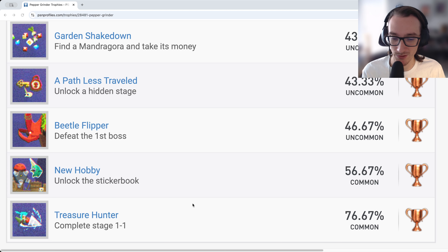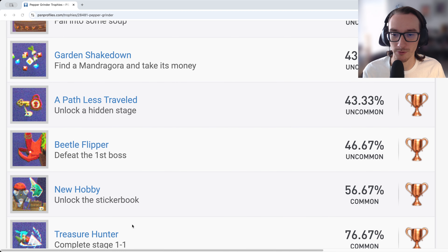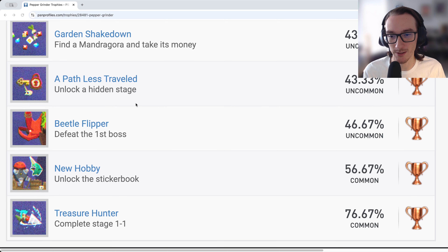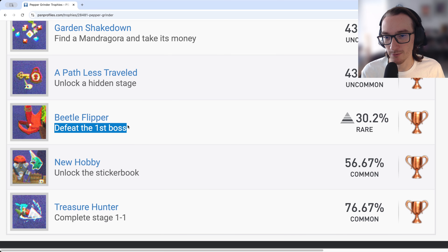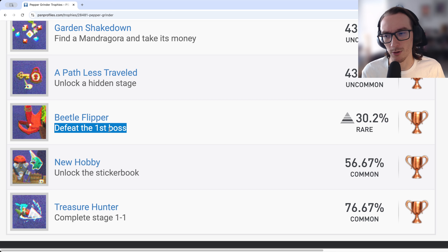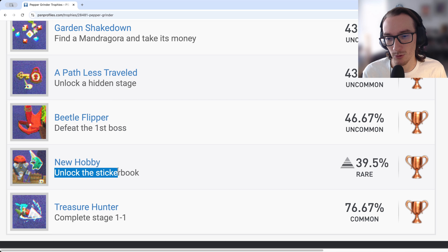The first story trophy, Treasure Hunter, is simply completing Stage 1-1. Then there's Beetle Flipper — defeat the first boss — which you'll naturally get just by playing through the first world's three or four levels. New Hobby requires unlocking the sticker book, which you can do in the first world.